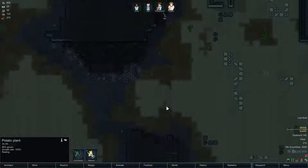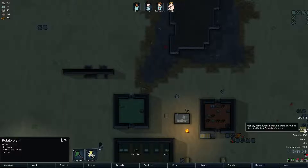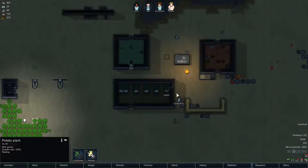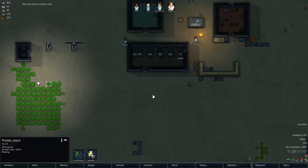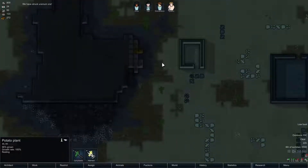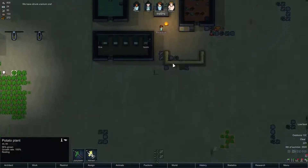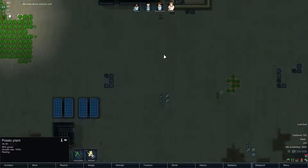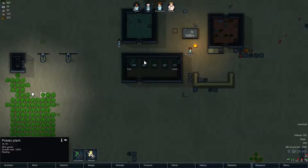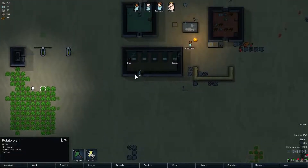The monkey named April, bonded to Donaldson, has died — it will affect his mood. Poor Donaldson, he won't be happy. We have struck uranium ore — that sounds like it has some potential but not yet given the size of my colony. I'm thinking about building a second house for more sleeping opportunities, but we still have one bed to fill anyway so we'll wait.